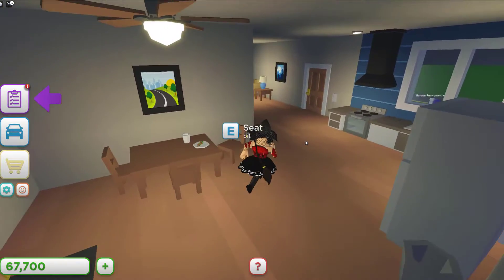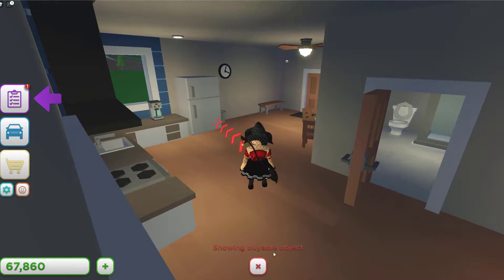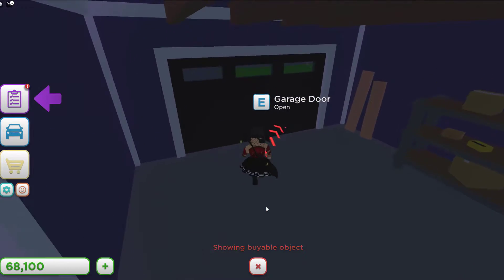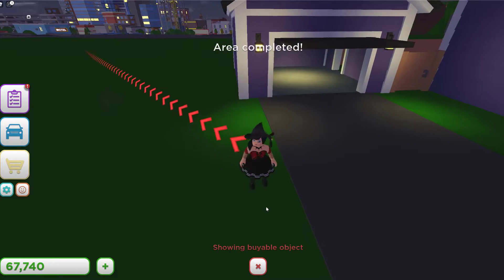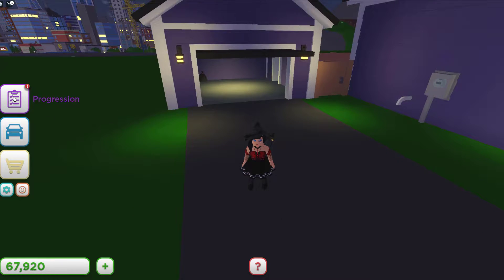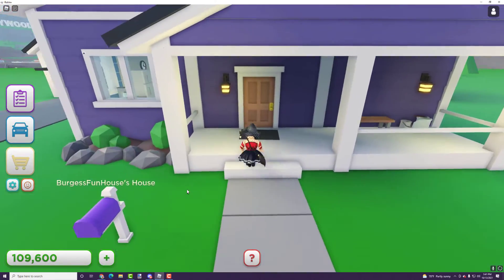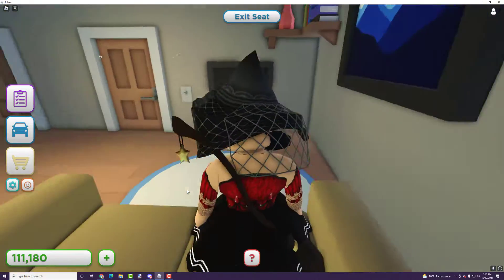We have this cute little backyard. In the bathroom, you can click a button to show viable objects, which leads you to what to buy next. It said area completed at the top, and over on the left a progression bar shows up. I've unlocked a pizza shop, but first I want to show you everything you can do in the starter home.